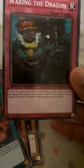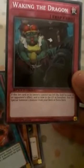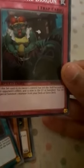Then another trap card called Waking the Dragon. Its effect is: if this set card in its owner's control has left the field because of an opponent's card, it is now in the graveyard or banished — you can special summon one monster from your deck or extra deck.